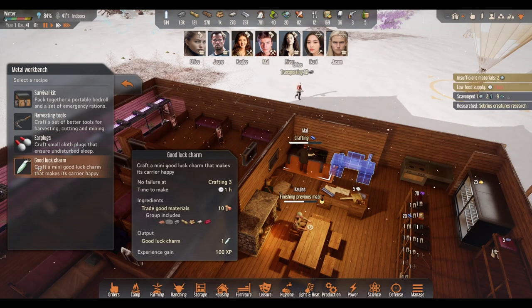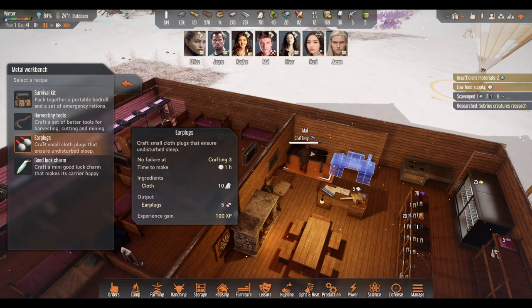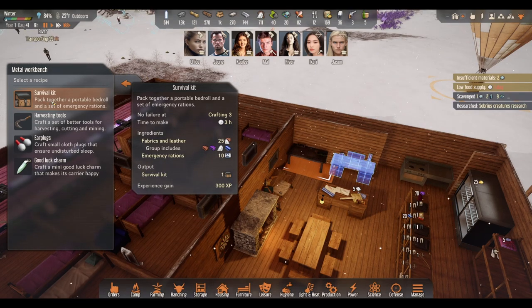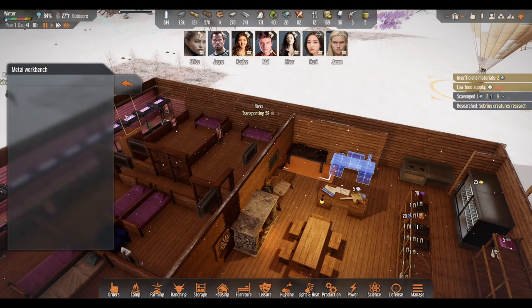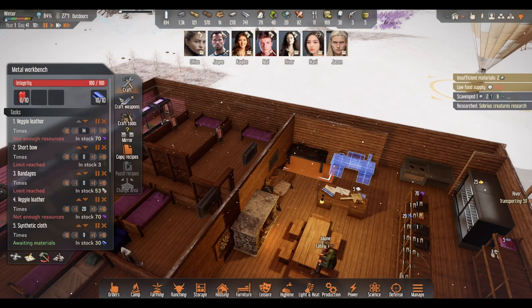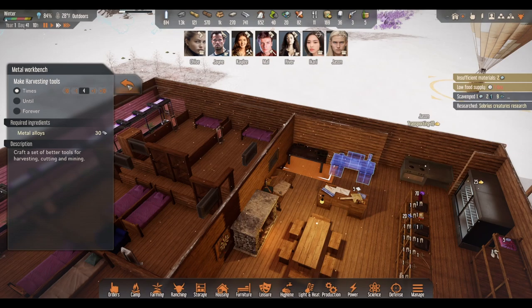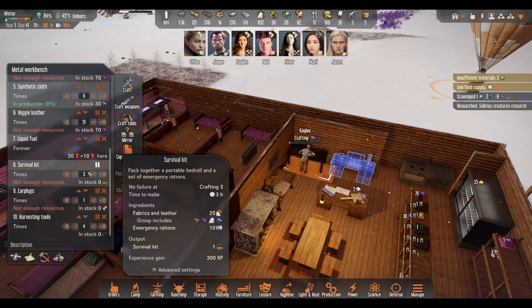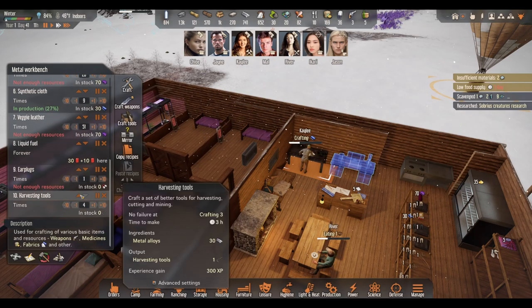We can craft tools now. Good luck charm - those are all different. Ear pops, crafts, undisturbed sleep - that's cool. Survival kit: pack together, portable bedroll, emergency rations - do three of those. And let's do some of these ear... no wait. Craft - this would be better for harvest. Harvesting tools - probably a good idea too.